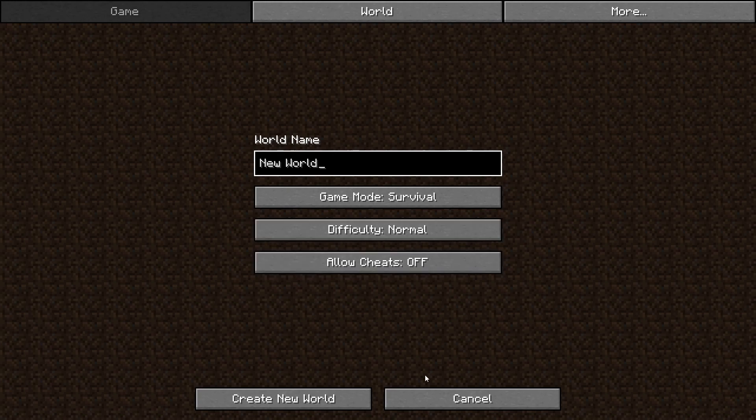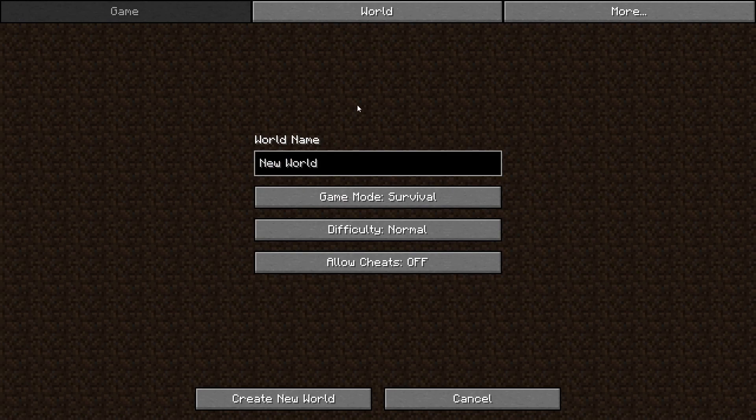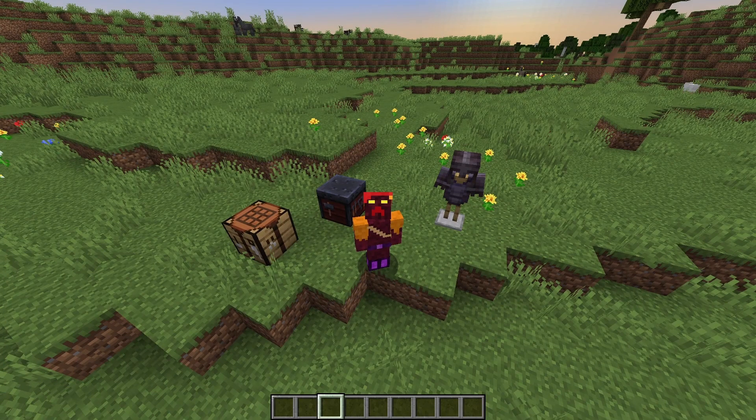The next thing I want to look at is the new 'Create New World' screen. If I hit create new world, I now get a screen with tabs at the top, quite similar to Bedrock Edition. I don't really know why we needed this — I never had a problem with the old screen. I'm finding there's just more mouse movement now; before I could click a few things that were close together, whereas now I have to navigate all the way up to the tabs every time. I'm not sure if this is an easier system; it feels like a somewhat unnecessary change.